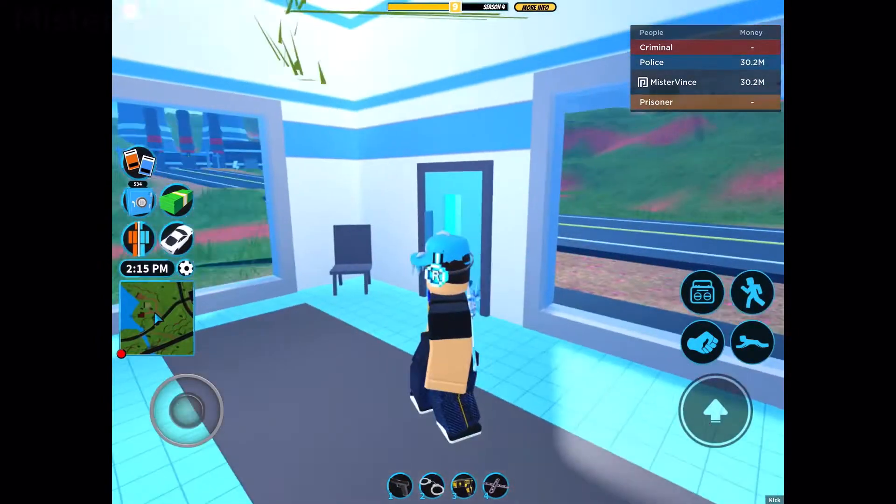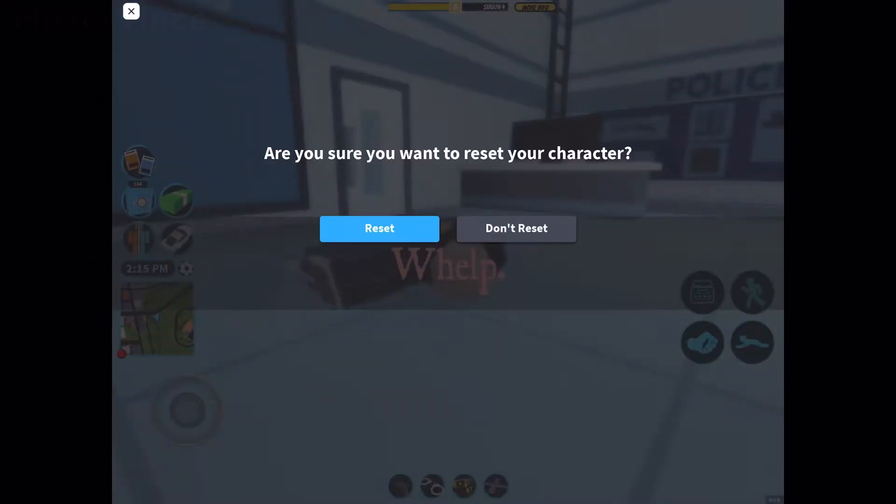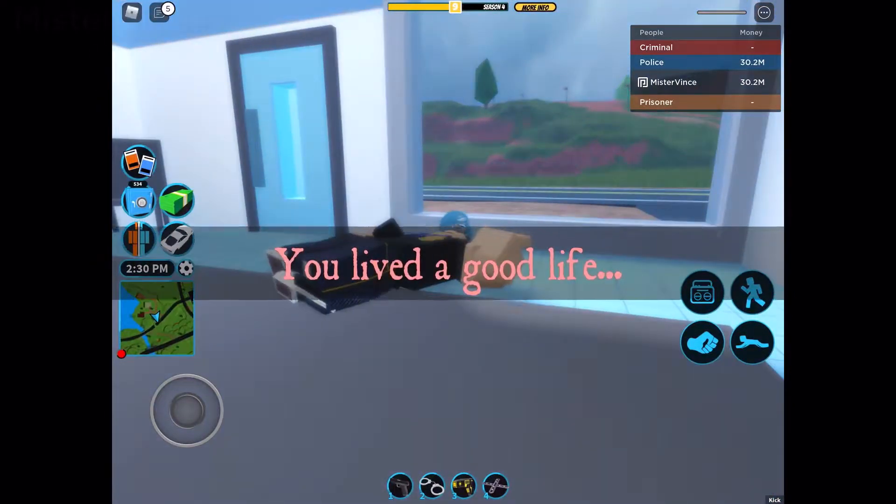So I'm going to go ahead and do the trick where you can swap teams and reset to go somewhere else. I'm going to go ahead and do it until I hit the prison. If I don't, I'm just going to continue to reset.